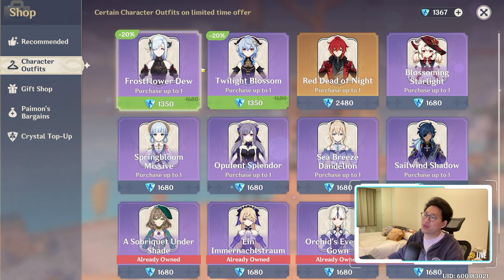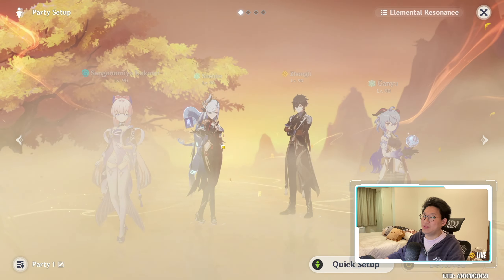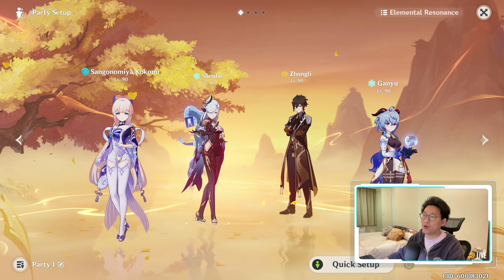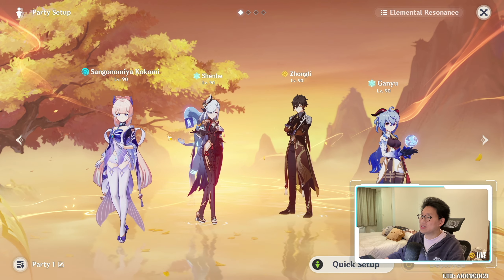I kind of use both of them since this is my main team. If we look at my party setup over here, my main team is actually Shenhe, Zhongli, and Ganyu. And we're going to be replacing Kokomi with Cloud Retainer, so it's going to be like the perfect team. So that's what we're going to do.